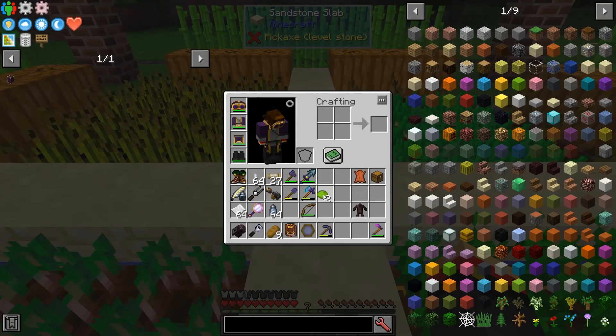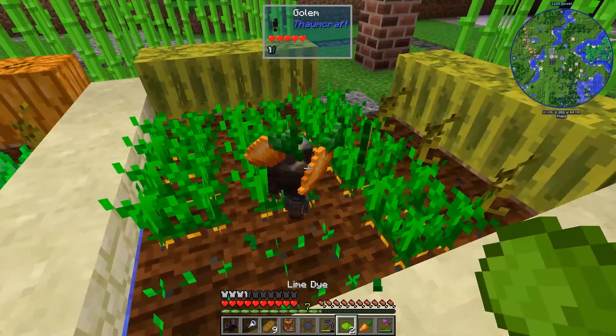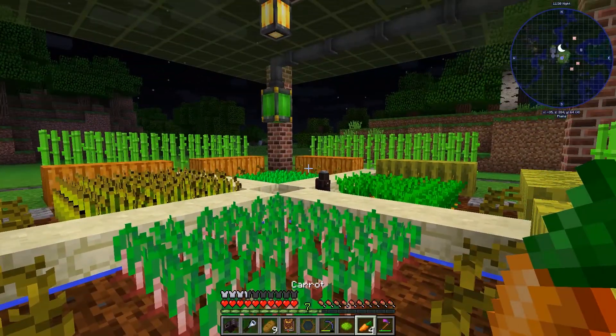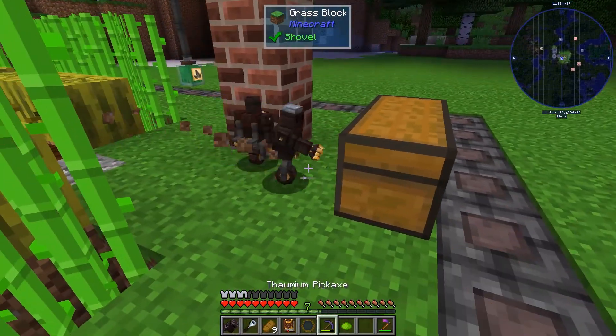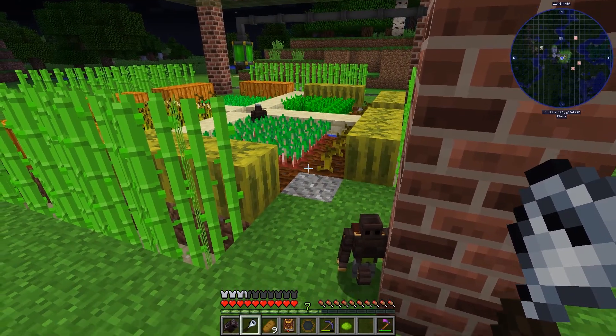Now we should be ready to put our golem down. I'm going to plant him right here and make sure I dye him. What's going to happen is my crops are going to get broken, and then this guy should run over and pick things up and store them in this chest. Pretty sure that's what's going to happen anyway.